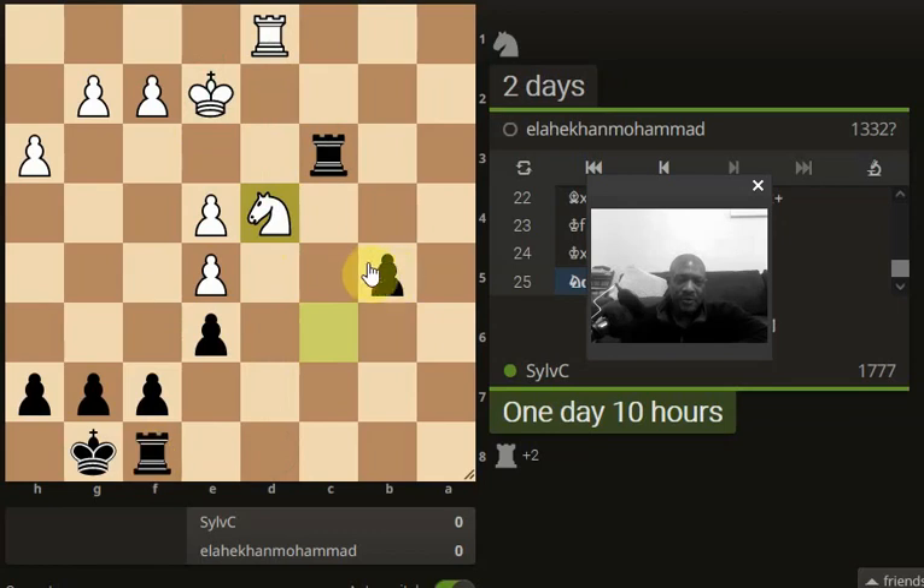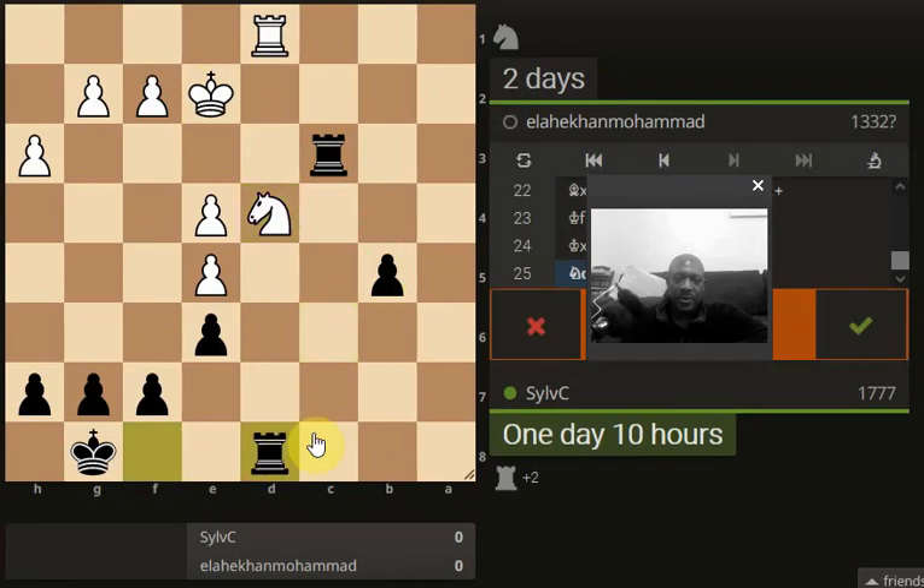We push the pawn first — why should we give him a free pawn? But does that give him time to do whatever he's going to do, moving his knight maybe, attacking our rook? So then we're on the defensive. I think I'm going to go with this.